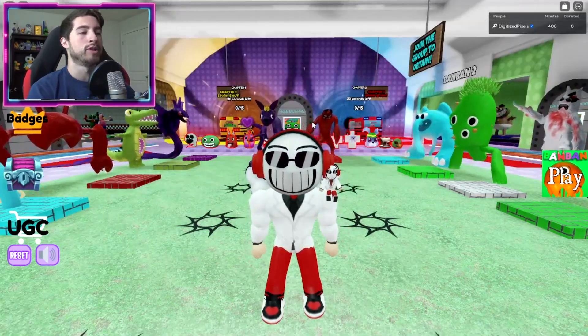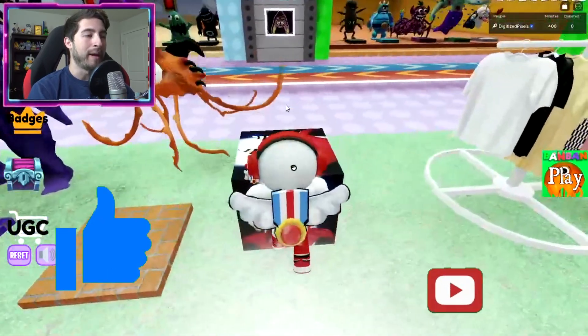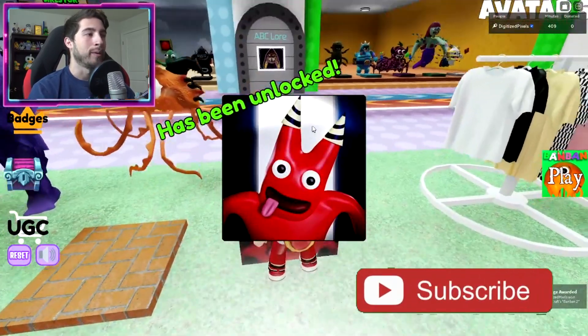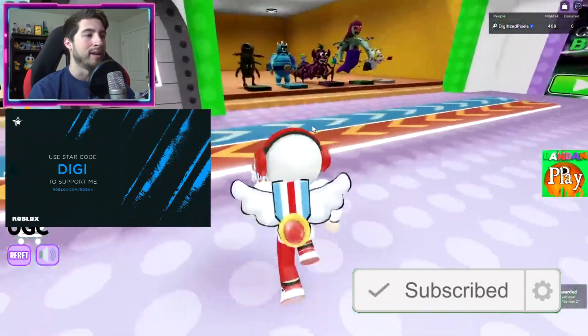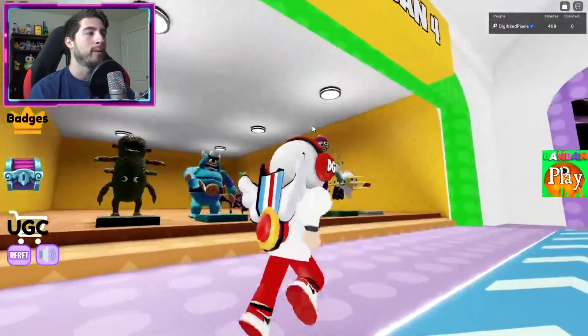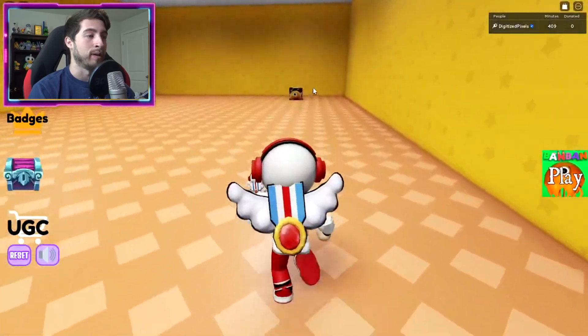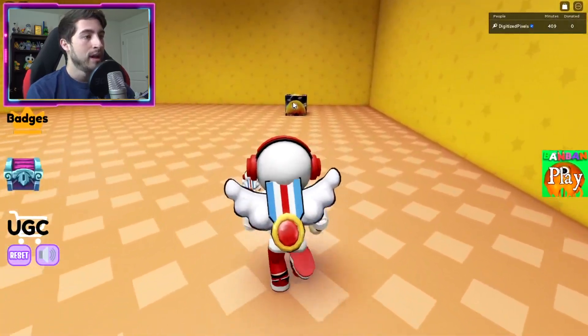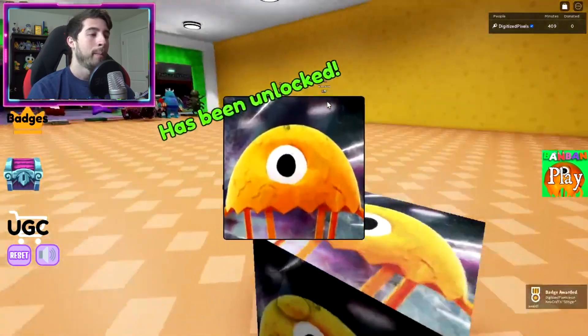First one's gonna be here in the lobby — it's gonna be Bam Bam 2. There we go. Next one is going to be Stinger Flynn, so that's gonna be over here by the Bam Bam 4. If any of these end up in the game, that's gonna be redonkulous. If you haven't seen the trailer for Garden of Bam Bam 3, I highly recommend it.